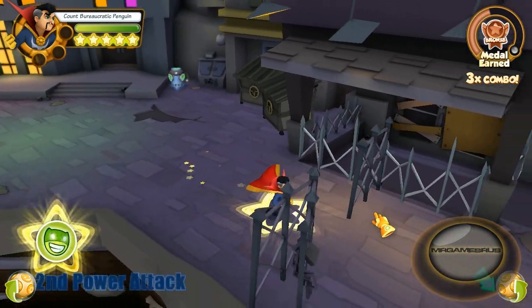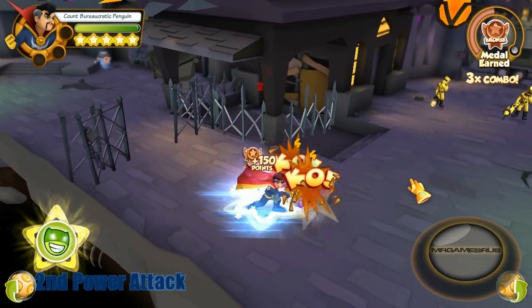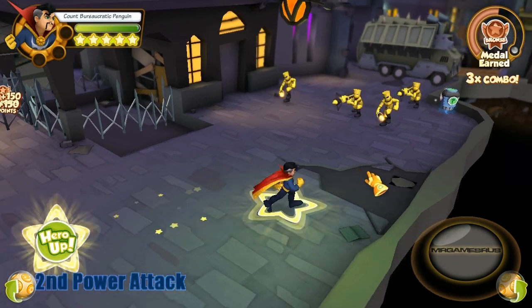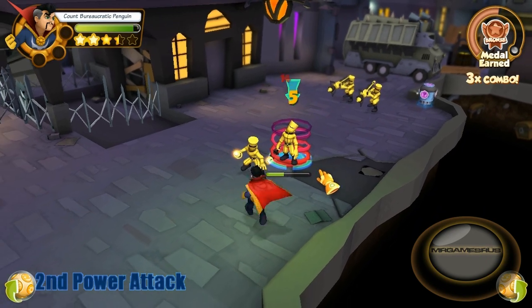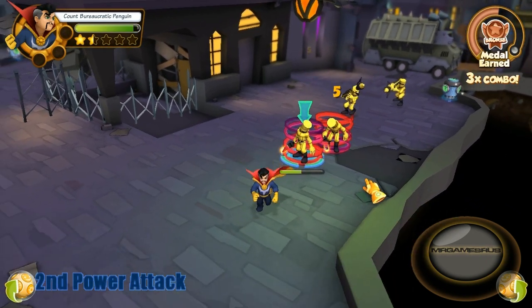Now let's perform his second power attack. He binds an enemy with the Crimson Gem of Cyttorak, stunning them. This attack does damage over time and really ties up the enemy. So let's do it right about now. The Crimson Bands of Cyttorak — haha, sucker. And you as well.